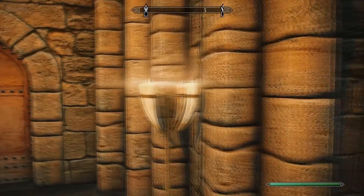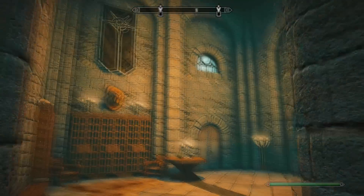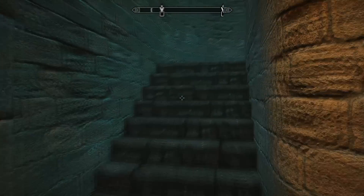Go upstairs until you reach the Archmage's quarters. If you had tried to come here without doing these two quests, you would have found that the quarters are actually locked - but now it's going to be unlocked because we've done those two starter quests.